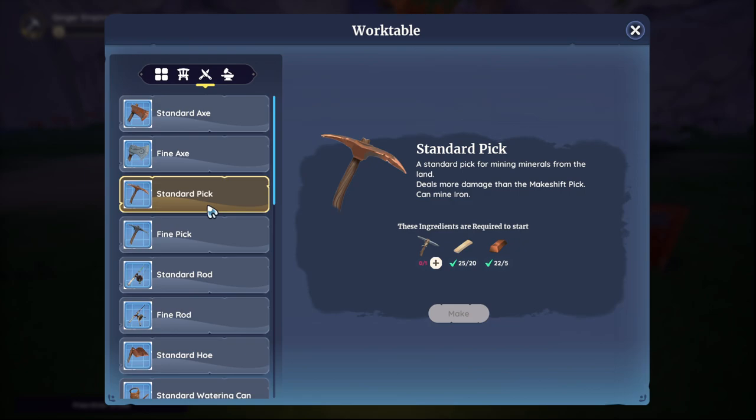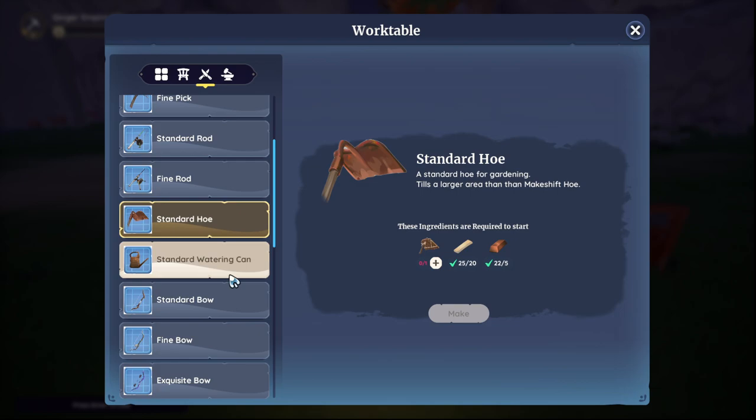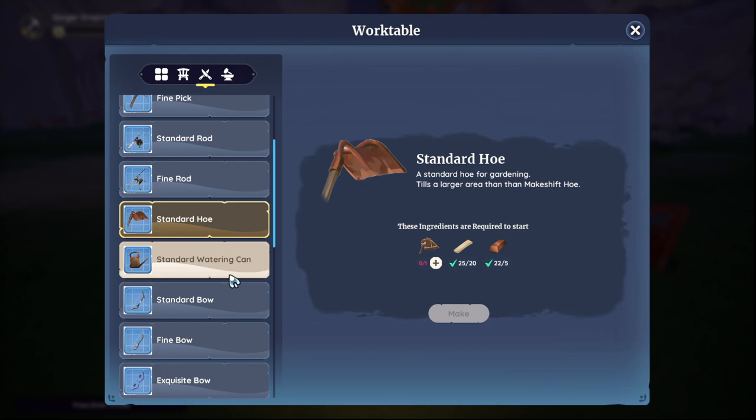If you use a weapon all the way through, I believe it downgrades, so make sure you're always repairing your items. As you can see, we have the standard and fine axe, the standard and fine pick, standard and fine rod, standard hoe, standard watering can. We're up to exquisite bow, but we've not crafted it yet.